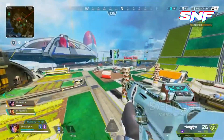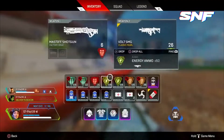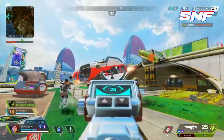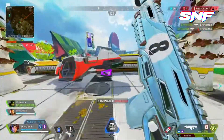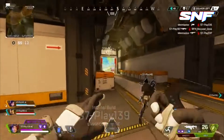Season 7 is set to bring a wealth of changes and updates to Apex Legends, with a new map and legend being added into the game. The new legend, Horizon, was first revealed to us on October 13th inside the Firing Range. She's set to enter Apex Legends in Season 7 as a mobile character capable of attacking enemies from multiple angles.